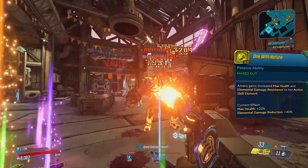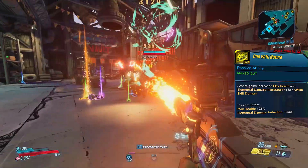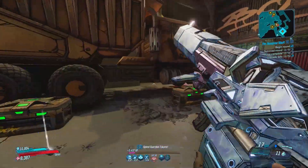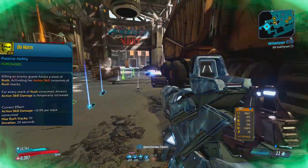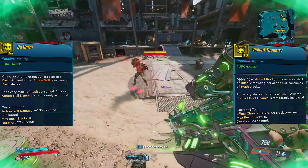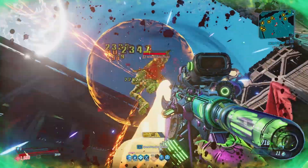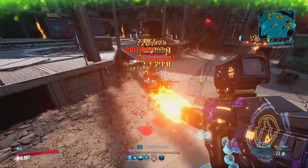That's why I suggested taking Incendiary or Corrosive as your action skill element — you're already immune to shock damage thanks to the Transformer shield, so you might as well take 40% less damage from a different element. Finally, Do Harm and Violent Tapestry provide Rush Stacks. Putting one point into any of these was essential to get those 10 Rush Stacks from the blue tree, otherwise you wouldn't have them. You can keep it one and one, or put two into Do Harm — it's completely up to you.